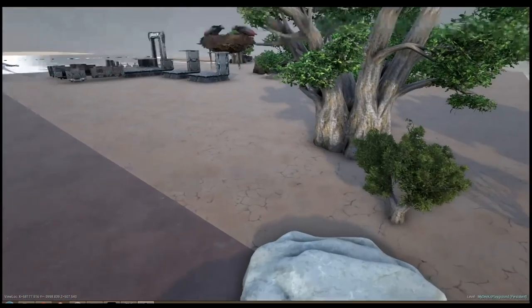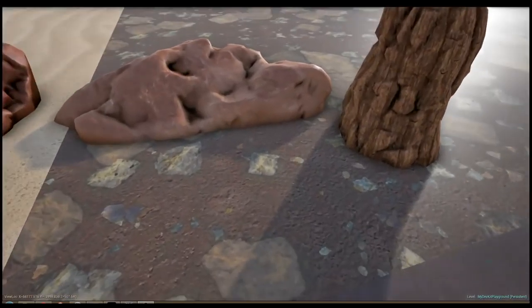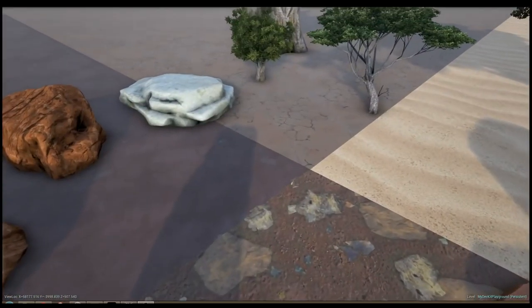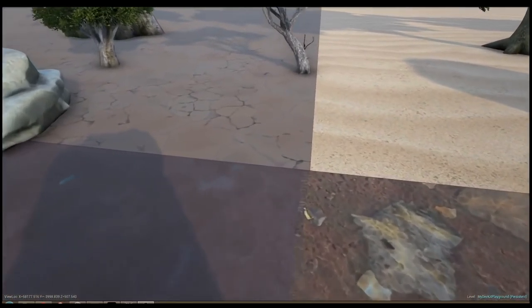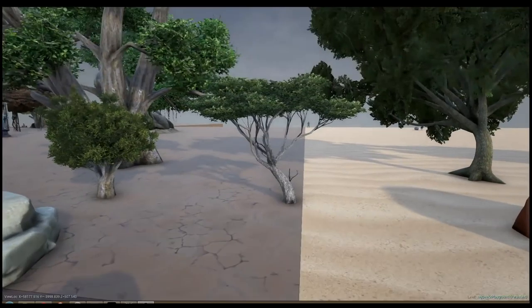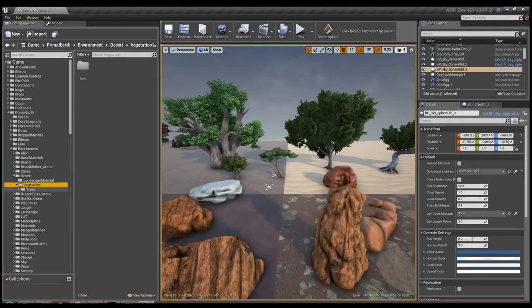The ground textures are also new. We have the sand - I've shown that in many videos already. This is the wet mud texture and this is the dried-out version, which is new. And this one is the desert gravel - it looks nice. In the game it will look a little different since now it's just one big piece.